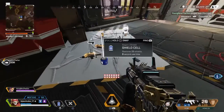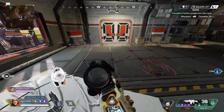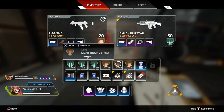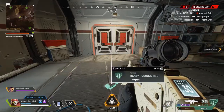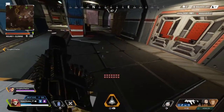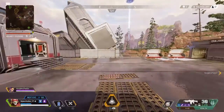There are a few bug fixes. In the general category, they've added the ability to ping the satellite dish at Crypto's map room from the drop ship. With Gibraltar, they fixed an issue with the bubble shield looking white in certain conditions.